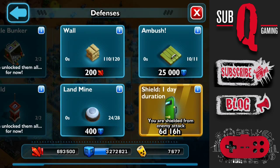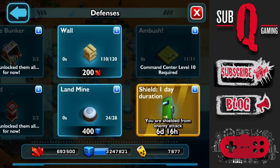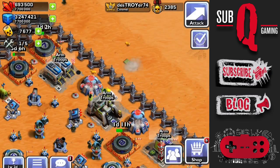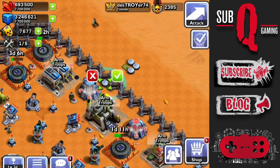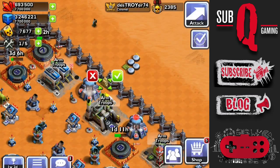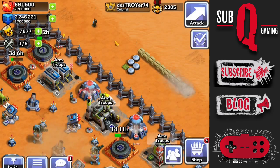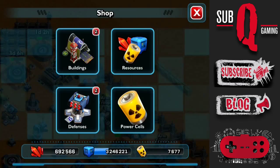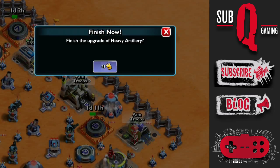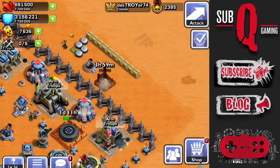So I'll go ahead and build these first. There's one ambush. Unfortunately you do have to keep going into the menu to build the landmines. Then we have the 10 additional walls - thankfully these are easier to build. I'll build my third heavy artillery now, which takes 3 hours to build and 41 power cells to instantly finish. Now it's time for the rocket battery, which takes 4 hours and 52 power cells.